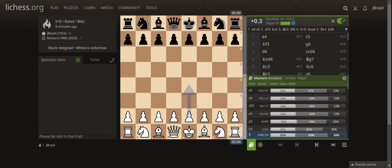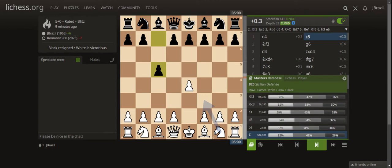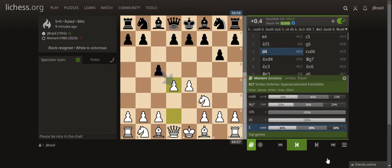I did the standard development and standard theory for the Sicilian. I played e4, he played c5 — that's the Sicilian Defense. I played Knight f3, which is the standard reply to c5. He played g6, which is the Sicilian Hyper Accelerated Dragon, and I played d4.